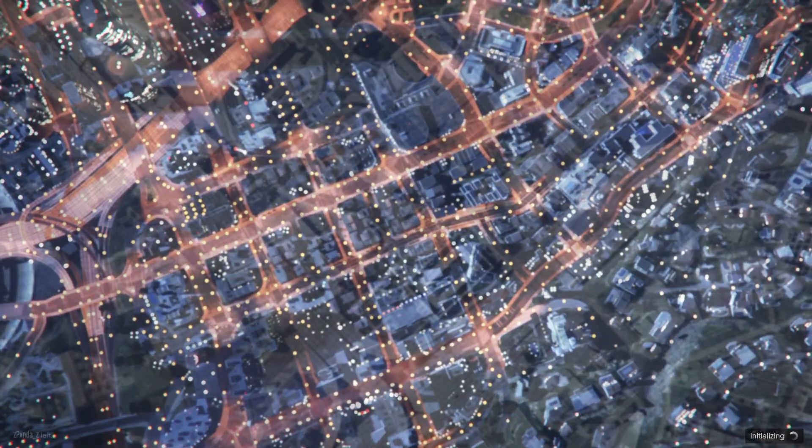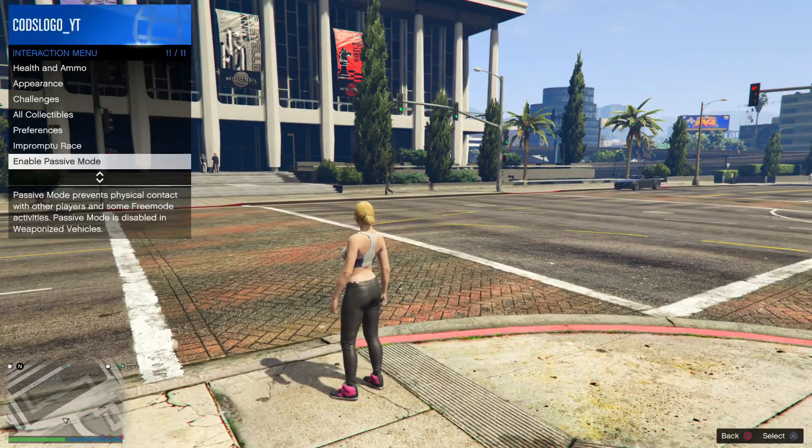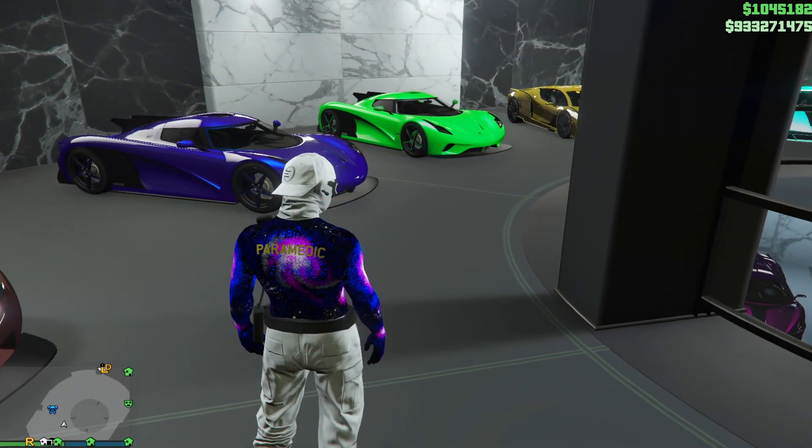I also recommend selecting 'copy rank' over to your new character so you can unlock a bunch of new things. Once you load in, check that you've got a property. If you don't have a property, you can even get one for free if you've got the Criminal Enterprise Starter Pack, or spend $25,000 to get a new property.